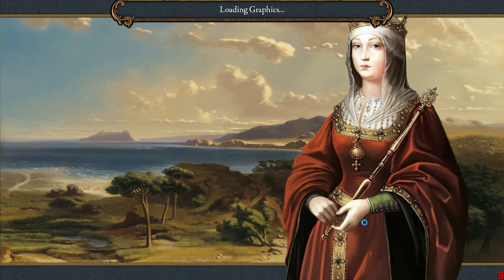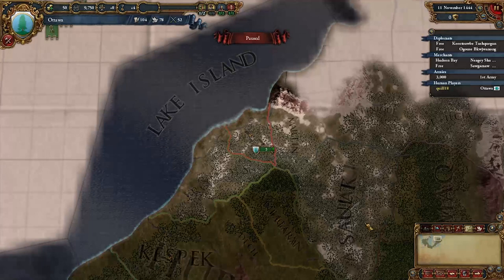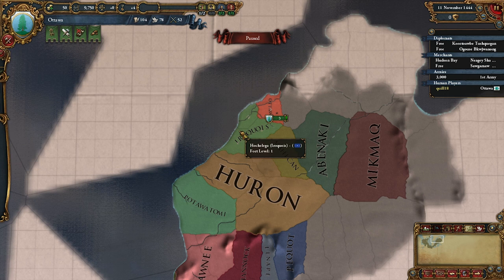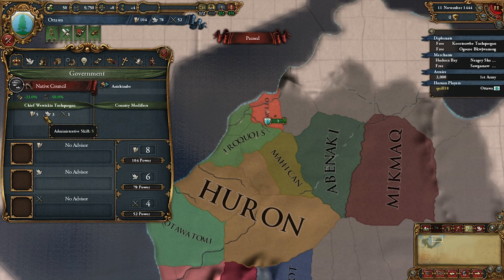This time we actually have some room to move. I think we'd like to make friends with the Iroquois as quickly as possible. Let's go through some of the tabs really quickly and see what's what. Our government — our ruler is 5/3/1, not bad at all. We are a native council, which gives us a 33% discount to stability cost and a 50% reduction in land maintenance, which is very nice.